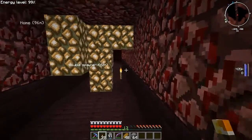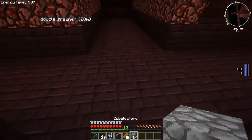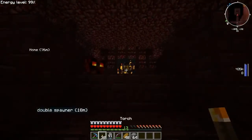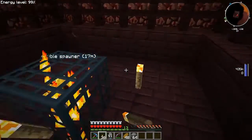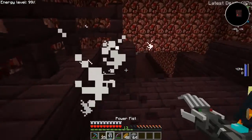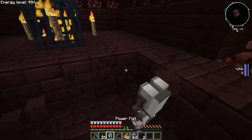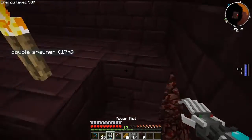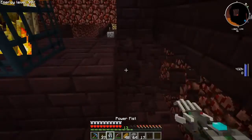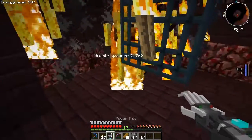Welcome back, guys. That was a bit of a pointless cut because as soon as I turned this corner, I did find what I wanted to find. I'm just going to place this here to make sure I know where I'm going. I found myself a blaze spawner. So we're just going to put some torches around this real quick, get rid of this guy — now he's done. We're just going to make this into a bit more of a useful room. And who doesn't like a bit of nether brick? It's always useful because it's used in a fair few recipes. There's our first few.